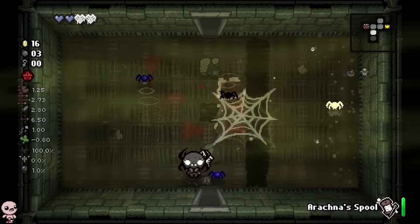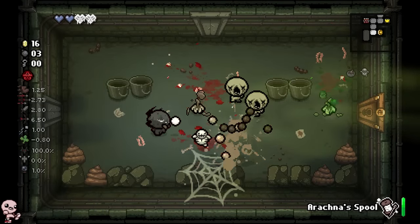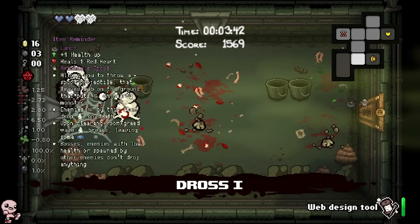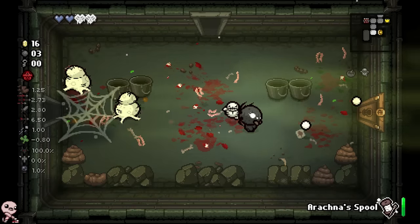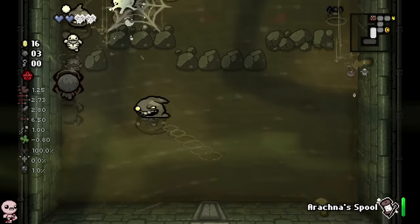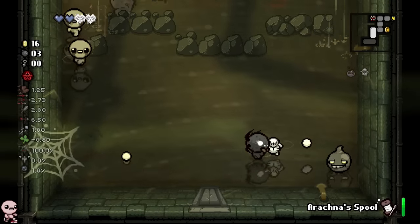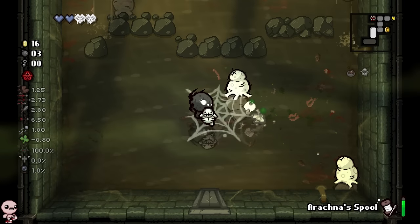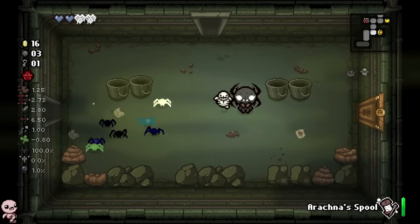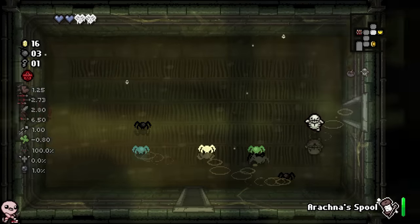I killed a couple of flies but that other dude was floating — maybe it's just certain enemies. It would make sense if it only works on grounded enemies, because how else are you going to touch a cobweb? I want to farm here and then check the floor. We need a key for the treasure room. I don't want to lose web hearts since they increase spider spawns — so I want to use Arachna's Spool as much as possible.